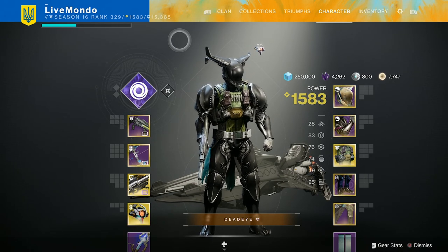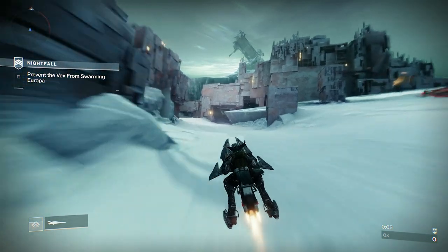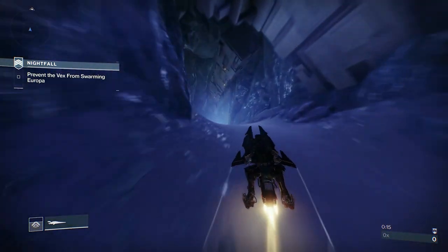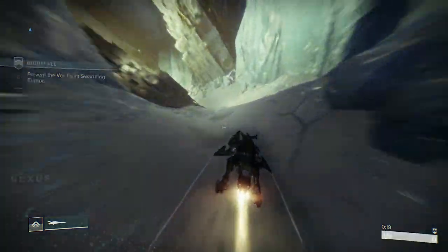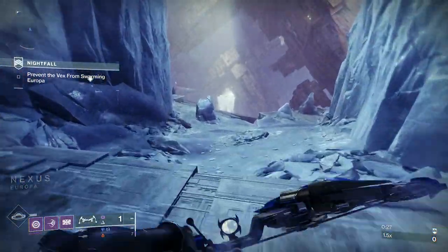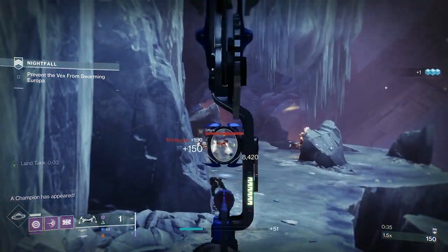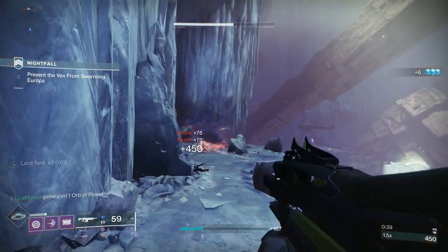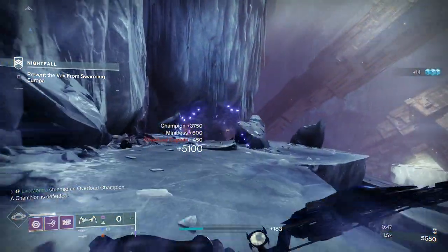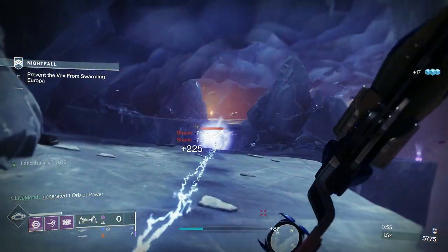As soon as you get in you want to get on your Sparrow - we just want to get past this first area as quickly as possible. You've got 25 minutes to score points; from 25 to 30 minutes you still score but at half the ratio. This isn't a short strike so we want to get through quickly. We'll take out some of the trash ads around the overload, and as you can see - grenade, rocket, bang - overload's dead.